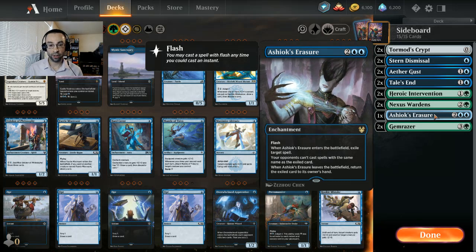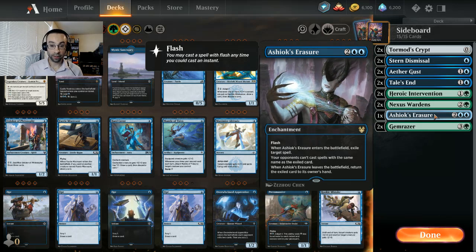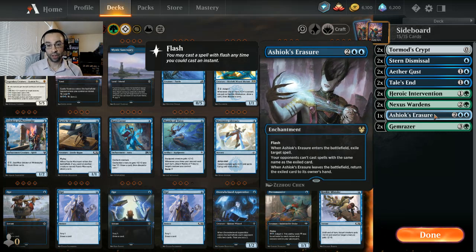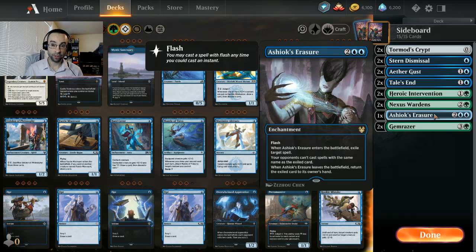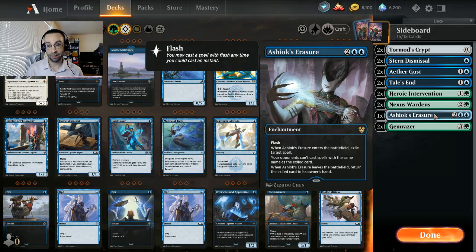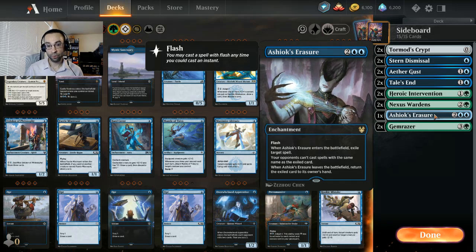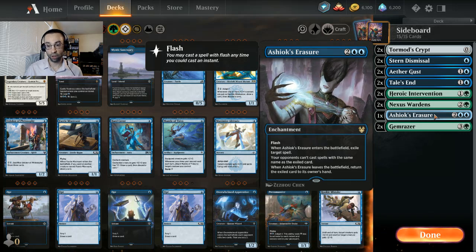Ashiok's Erasure is an interesting inclusion for longer, grindier matchups. It's an enchantment so it triggers with our Setessan Champion. You get to exile a spell at flash speed, then your opponent can't cast spells with the same name as the exiled card - it's basically an enchantment counterspell. Something to consider against certain matchups if you think you'll have time to cast this against board wipes or planeswalkers - that's probably the most likely time it comes in. Just one copy because it's a little difficult to pull off in the right situations at four mana.